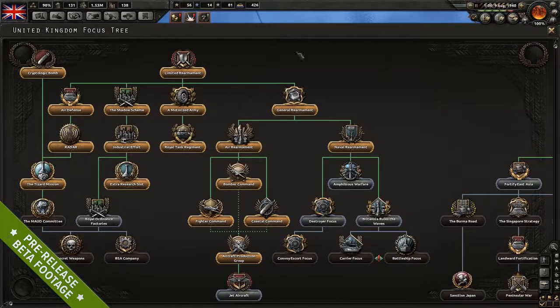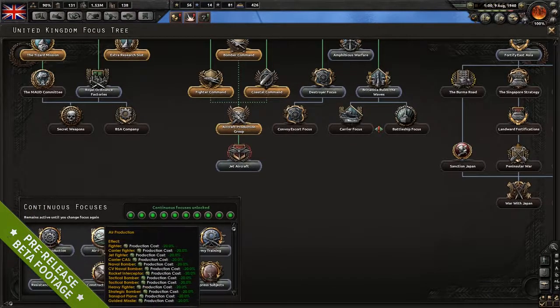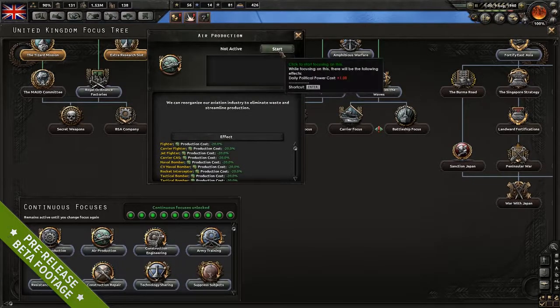Other new features include continuous national focuses, which is a new type of national focus that you unlock after a while. Unlike regular ones, these give you a bonus while you run them, so you can do things like get a bonus to your production or research, or suppress rebels, and things like that.